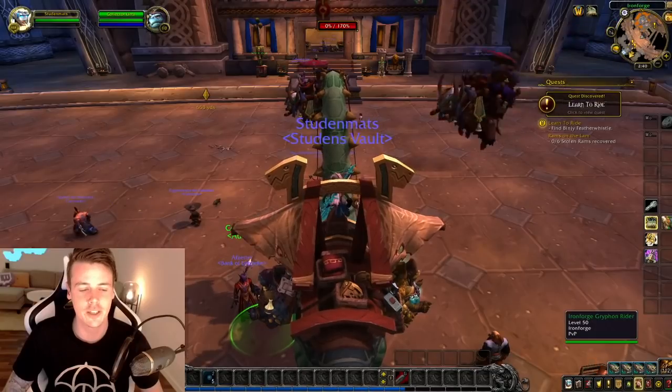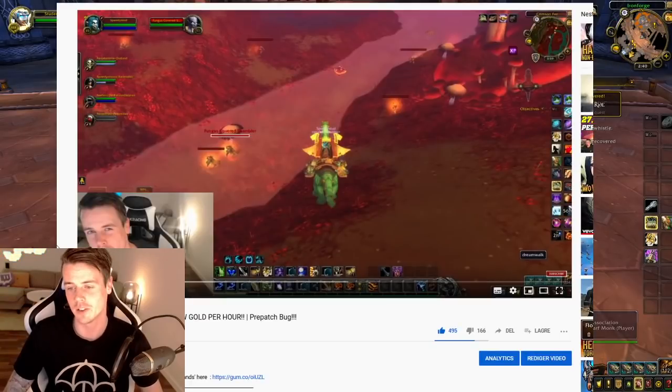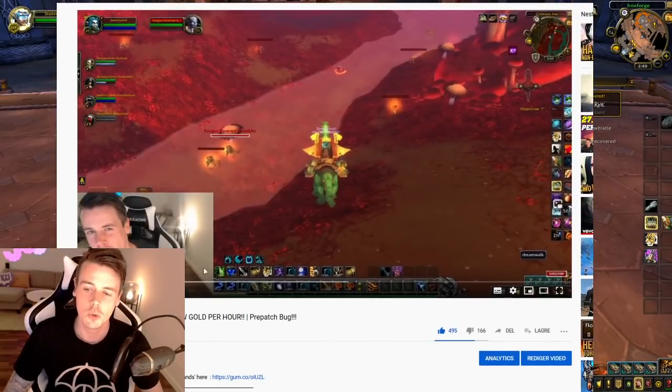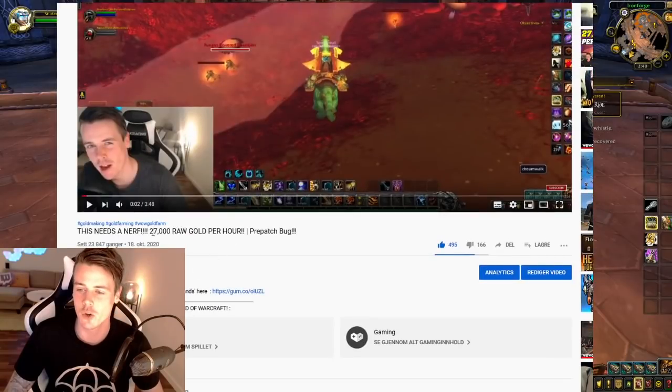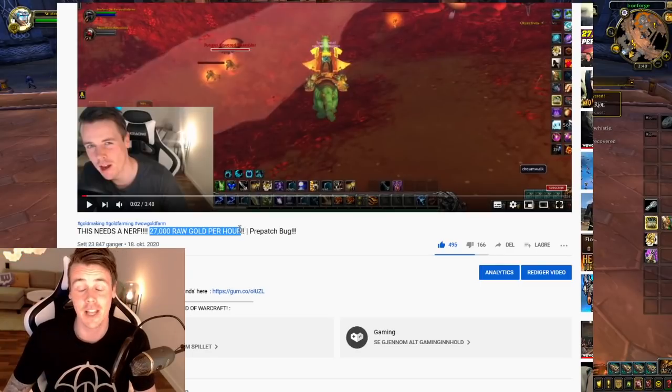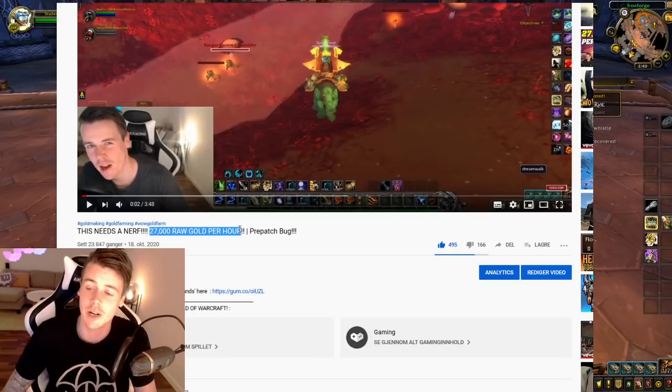You could go ahead and do something like this — this is my video on the Crimson Fenn, the Gorgrand farm, which is 27,000 gold raw per hour, and it's still not nerfed. That is one way to do it, and you'll get the token in like eight hours of played time if you do it with an efficient group without competition.